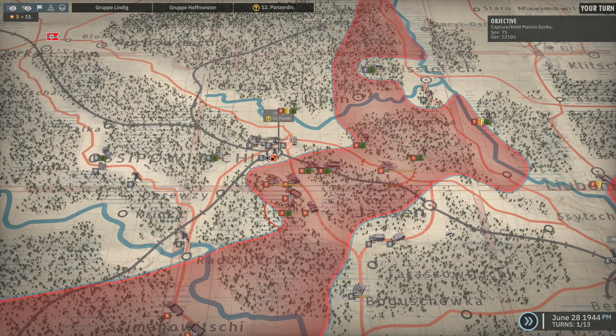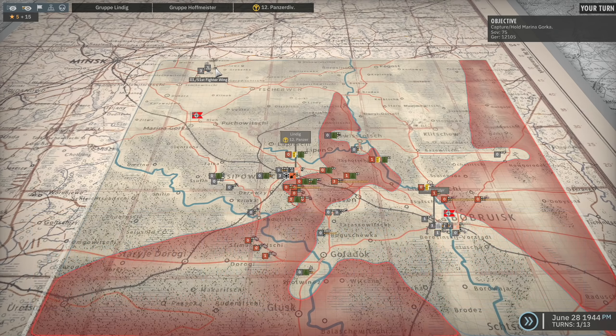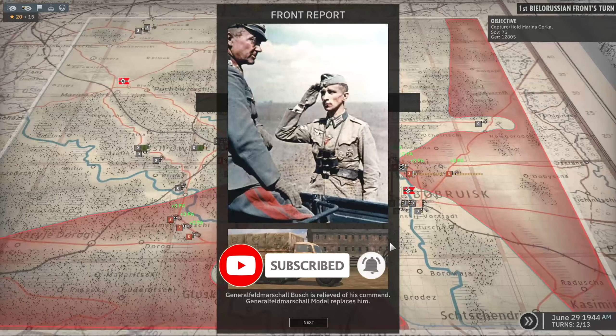Hello guys and welcome to episode 2 of my Babrusk campaign in Steel Division 2 playing on the Axis side. Previously we made all of our moves so now we just need to move on to the next turn and see where the Soviets decide to attack us. We do have the bombers and fighters available so that's good - we'll be able to use them to help us out.